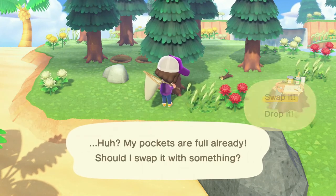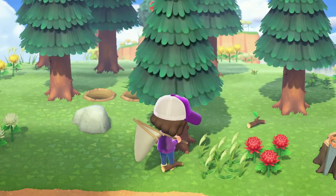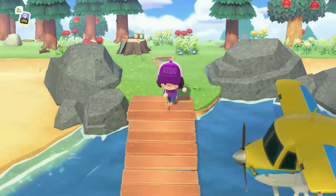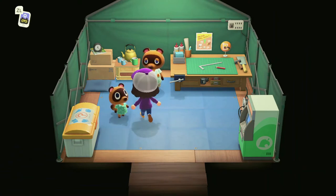Oh, let's swap it with something — we'll leave the branches, we can get branches anytime. Since my pockets are pretty much full and I got what I came for, let's go ahead and make our way back to the island and give our stuff to Tom Nook.